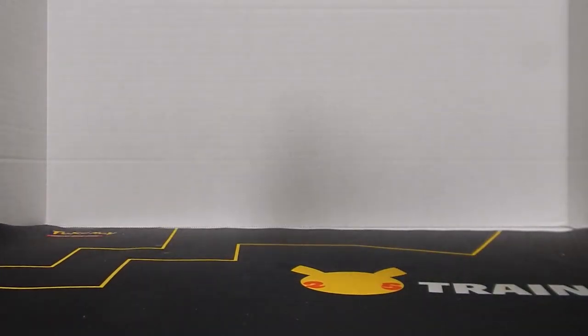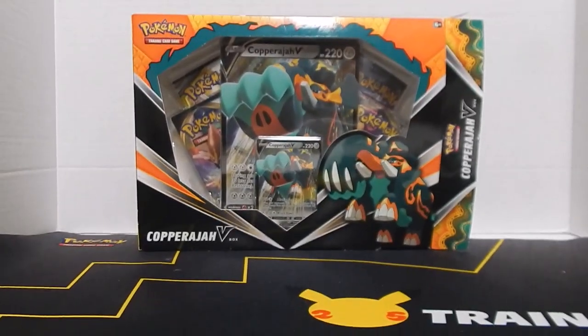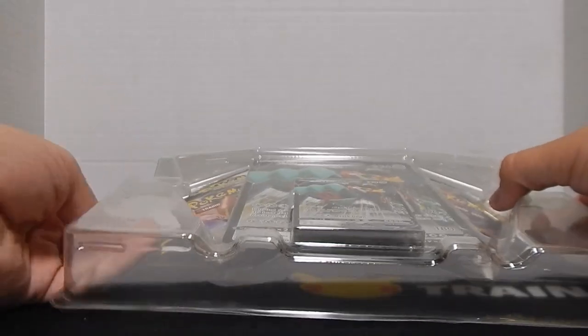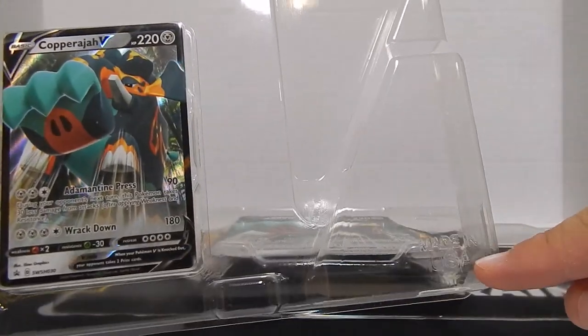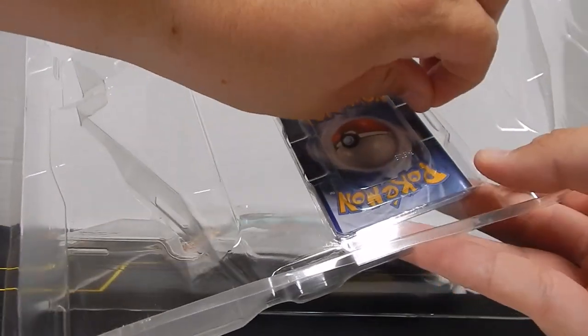Welcome back to another bi-weekly video. This time we have a Cuperage V-Box. It comes with four booster packs and then an oversized card with the same card as a normal sized one. The plastic is made in America, which is super cool, and it is number one, which is recyclable here where I live.